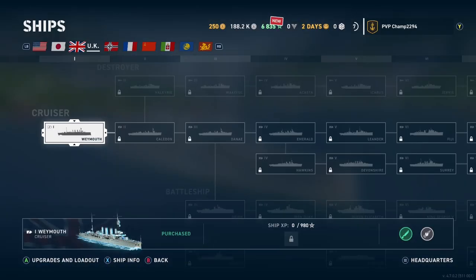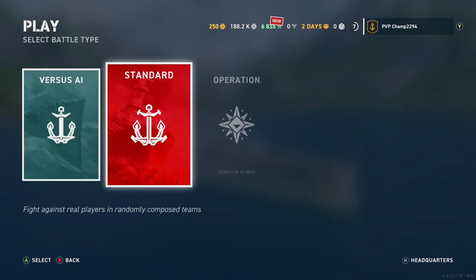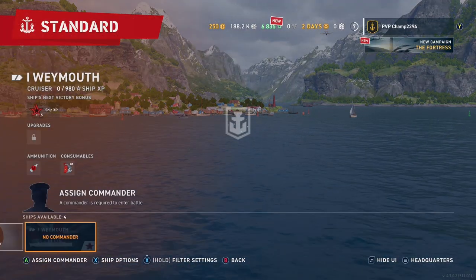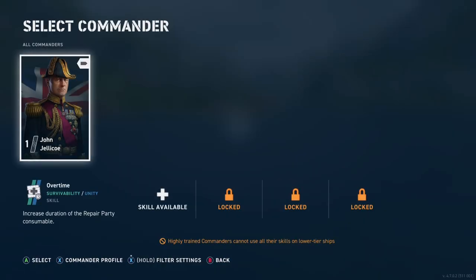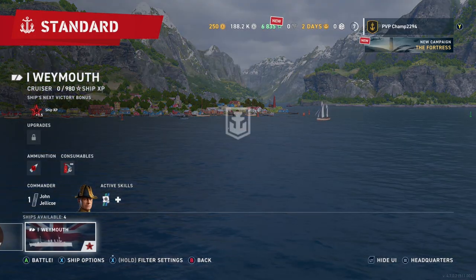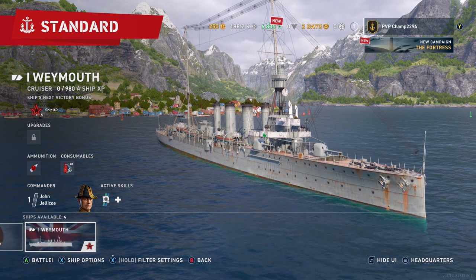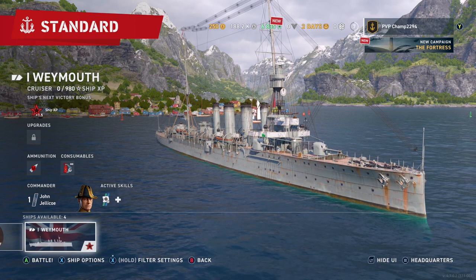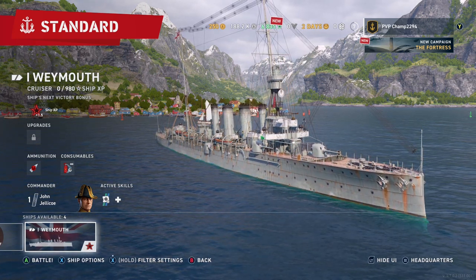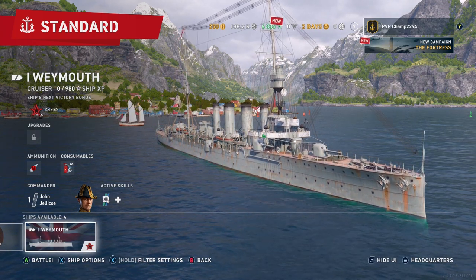I want to try — I can get Weymouth, purchase doesn't cost anything. Play standard. Assign commander: John Jellicoe. Okay, so that's it for today. If you enjoyed it please like and subscribe, and comment what you want to see next. The next video will be me playing with Weymouth. Bye!